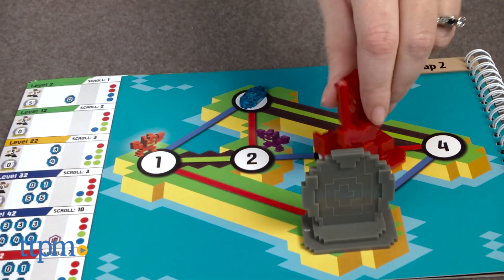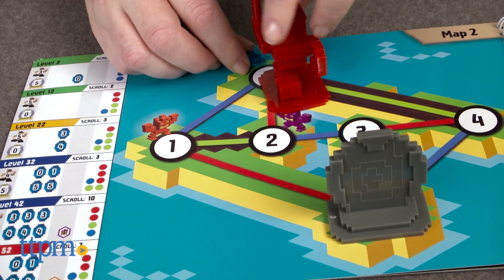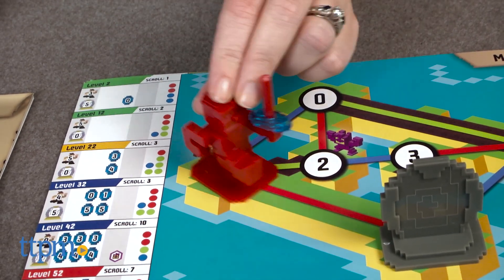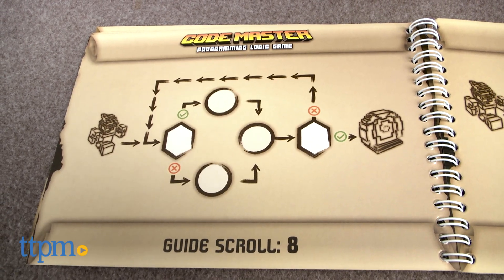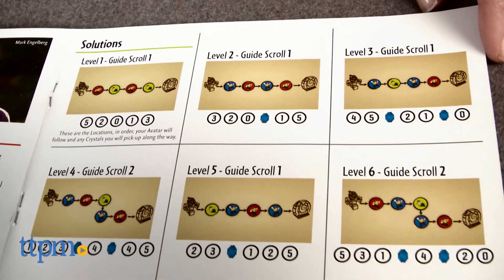While this game doesn't specifically teach kids how to code, it does help with problem solving and the ability to emulate a step-by-step execution of a sequence of instructions and visualize how the instructions will play out. These are important skills for every future computer programmer. Solving the puzzles can be challenging, but kids and adults who enjoy logic puzzles will enjoy the challenge of this game.